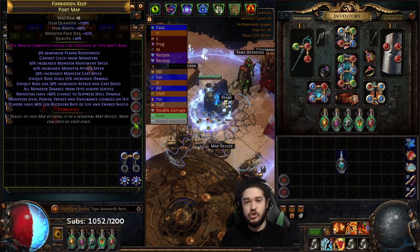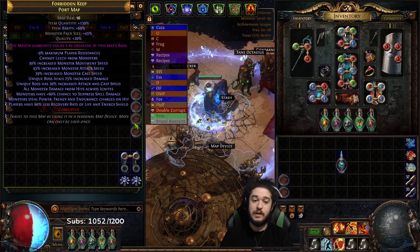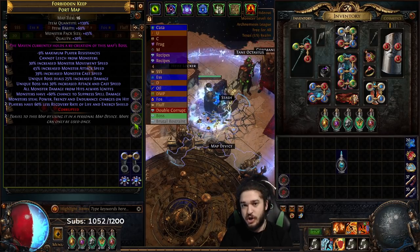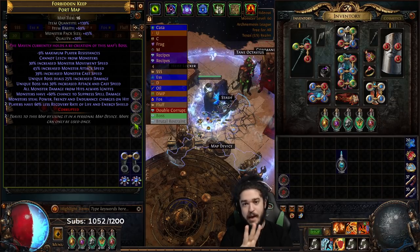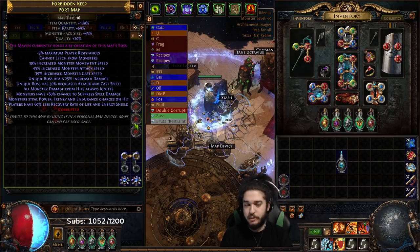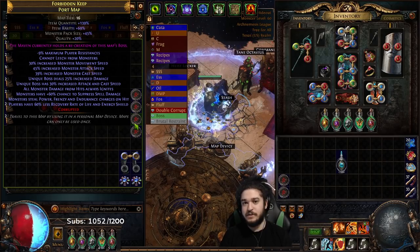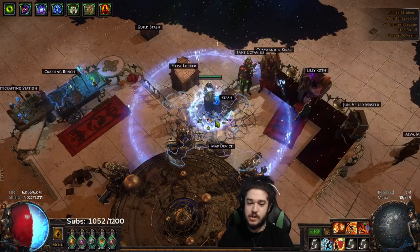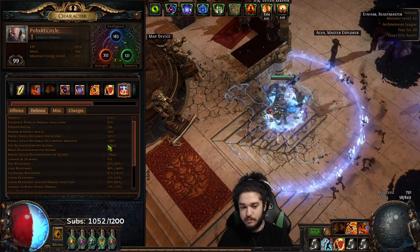The third mod to avoid is no regeneration, which is also a big killer. Those are the only three map mods I don't run — everything else including GMP and double damage mods are fine as long as your sustain is normal. When I hit level 100 I'll probably run minus max too, since it won't matter at that point.